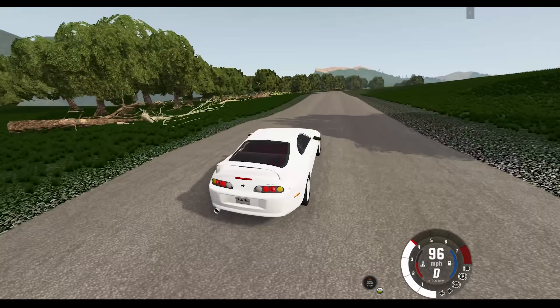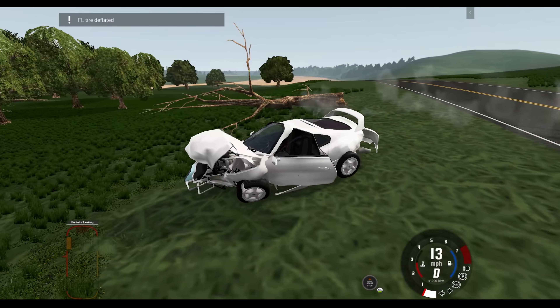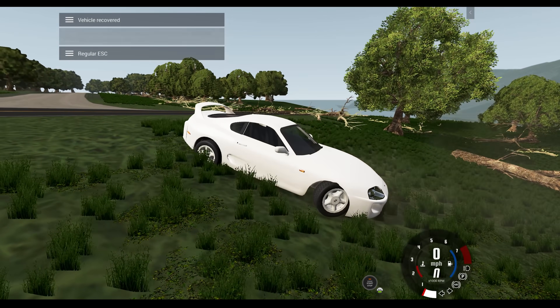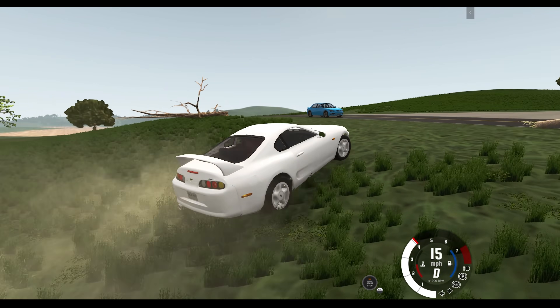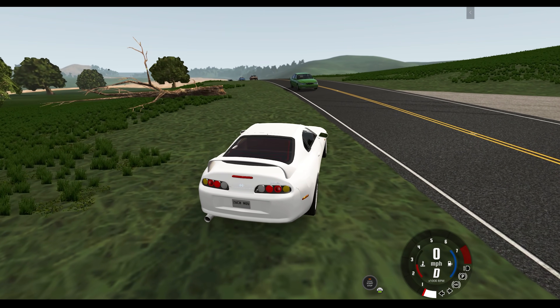We got like some logging business going down here — there's a crazy amount of logs. Okay, let's get into a more souped-up version of this car that can actually go up hills and go anywhere at speed, and let's see if we can, without crashing, successfully lose the cops.